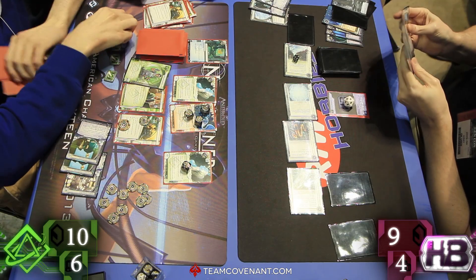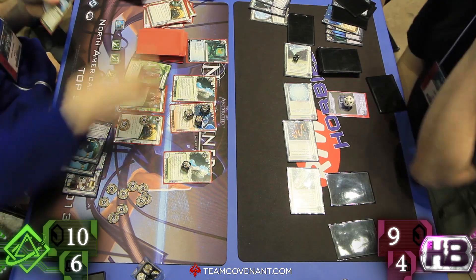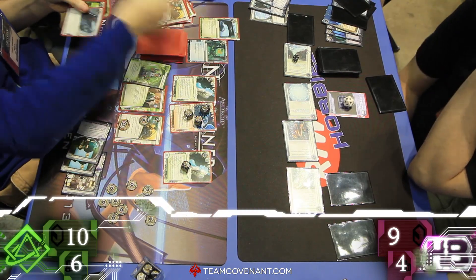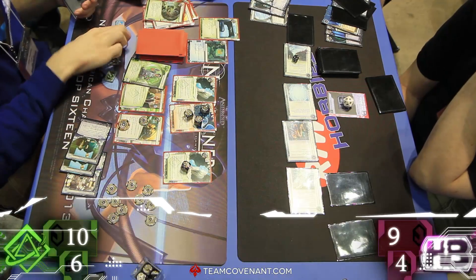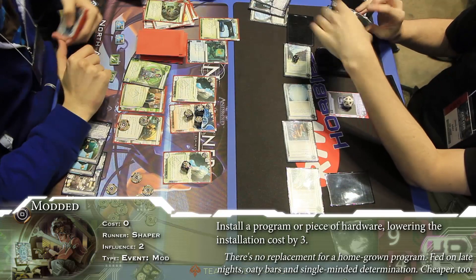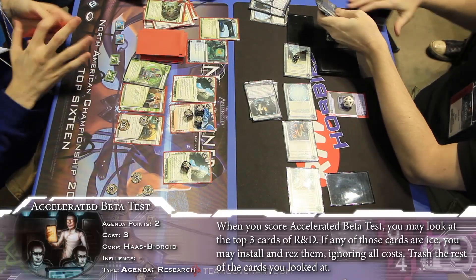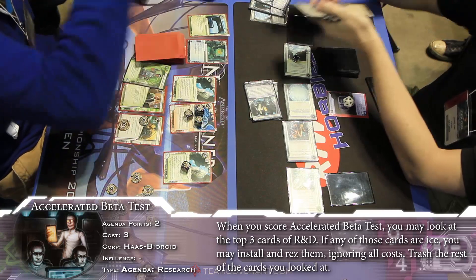Gila Hands for some cash, and gain a credit. Draw and gain a credit. There's the R&D Interface — finally. Now things are interesting. And now we're getting to... I don't see how this doesn't end almost immediately. There it is. Wow, that was quick. What an assault.